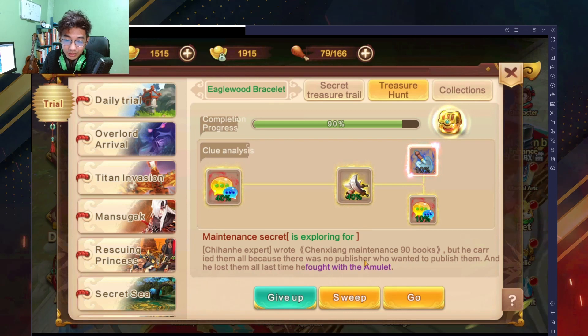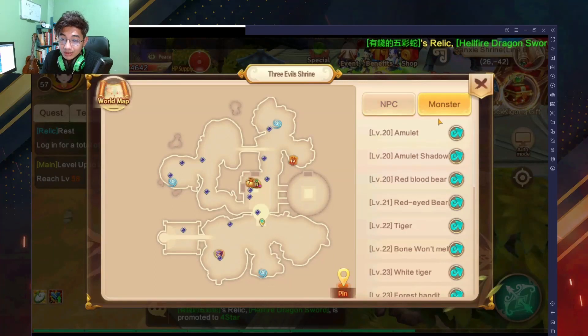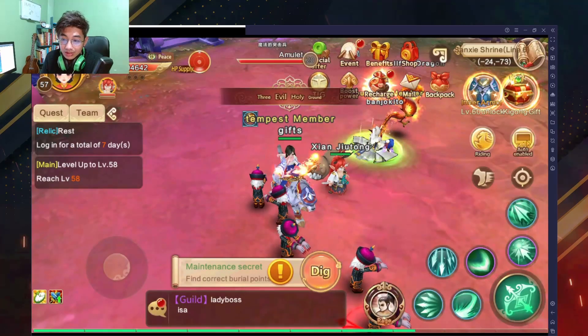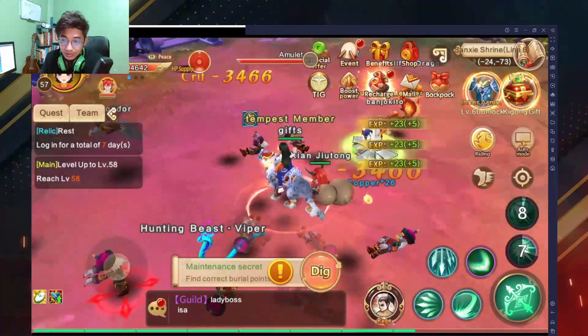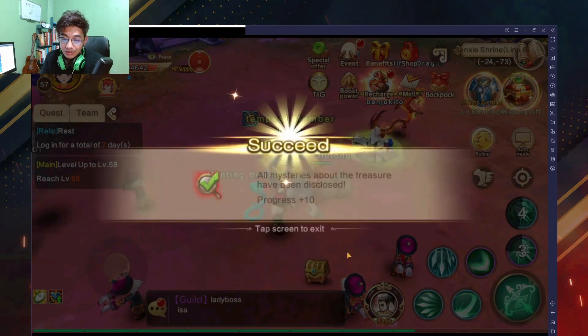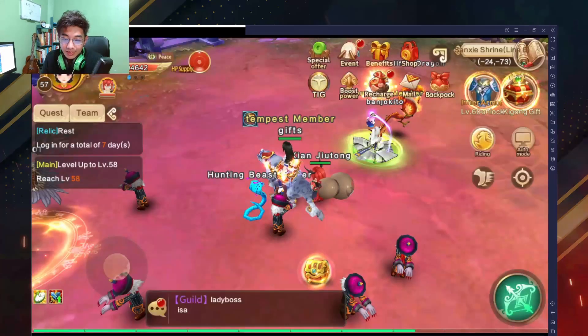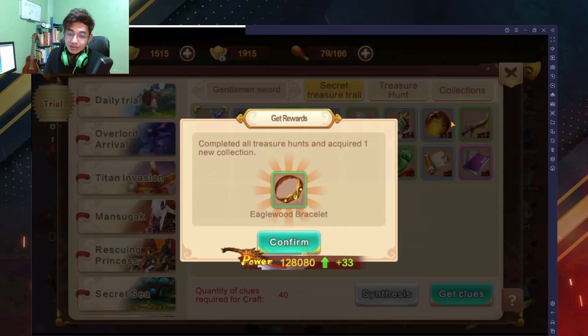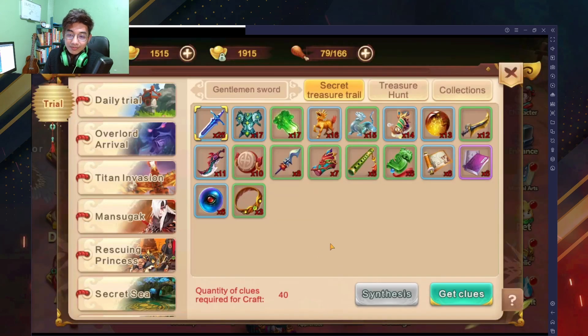Next you're going to find this place — it says check the Monster's Amulet. There it is. We're not going to kill them — just dig right here and we're done. Once you go there just click this and you've completed the Eagle Wood Bracelet.